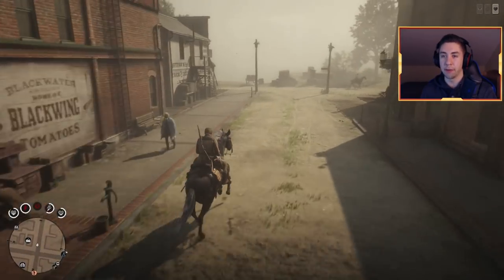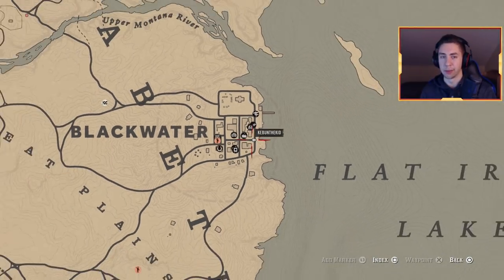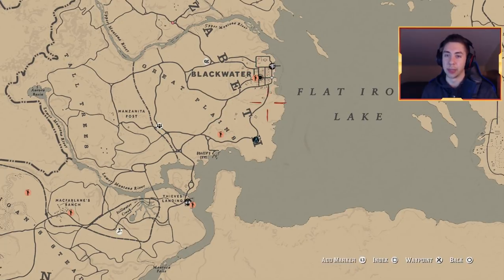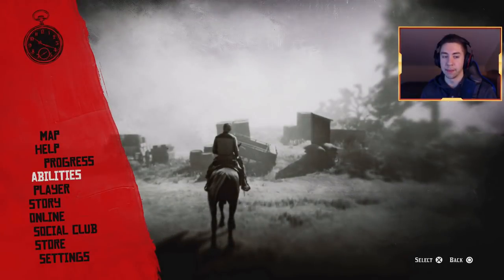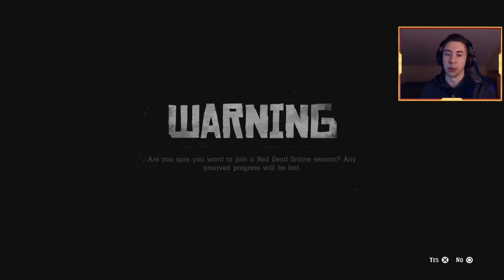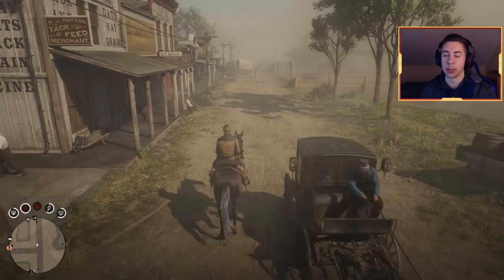Once you've cleared out all the horses, you can either ride far away — for example, all the way down to Thieves' Landing — then come back and there should be a new batch of horses. Or you can simply open the menu, go to Online, go to Free Roam, join a brand new session, and there'll be brand new horses there for you as well.